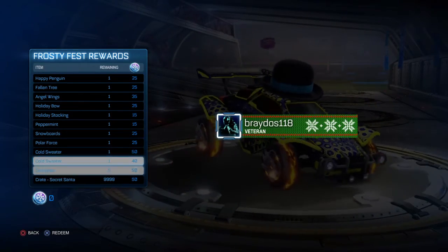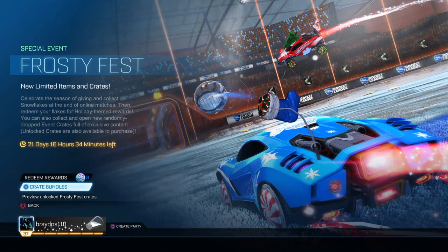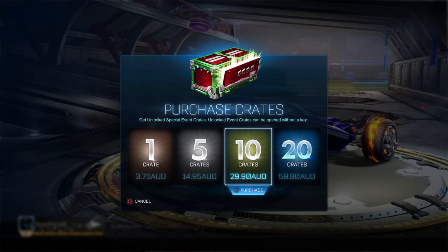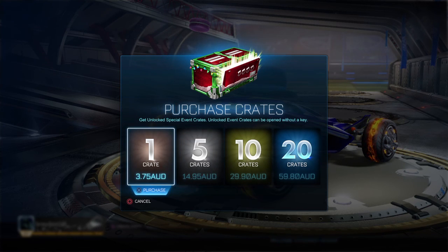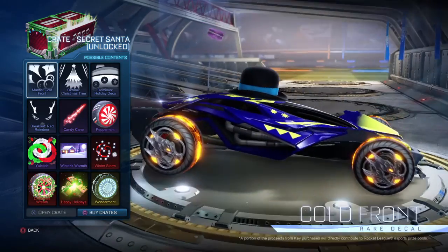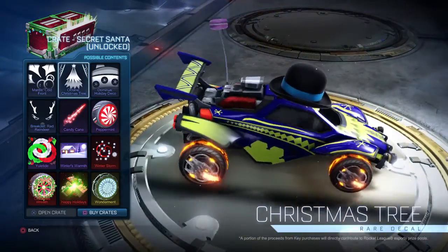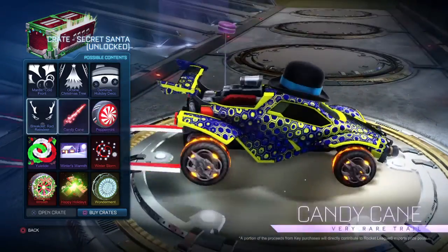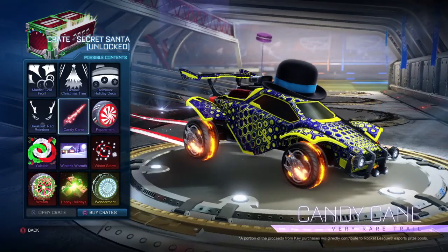The Cold Sweater, the banner, the decryptors, and then the crate itself. You can buy crates again - that's how much they are in AUD, and they're doing twenty crates since Haunted Hallows didn't have it. Three dollars seventy-five for one crate - Jesus. The crate contents: Mantis Cold Front decal - that isn't great, it's not that bad but not something I'd use. On the Octane it doesn't look too bad. The red decals are not too bad, and then the Candy Cane - that looks nice, I actually don't mind that.